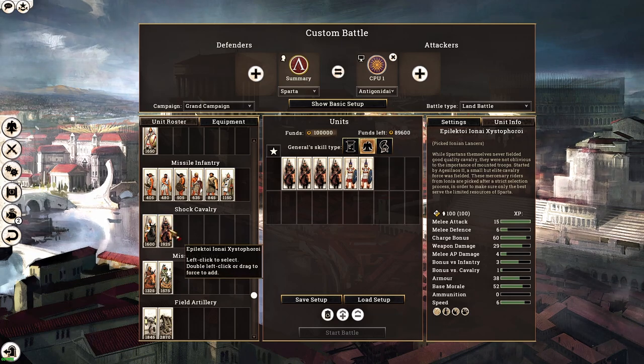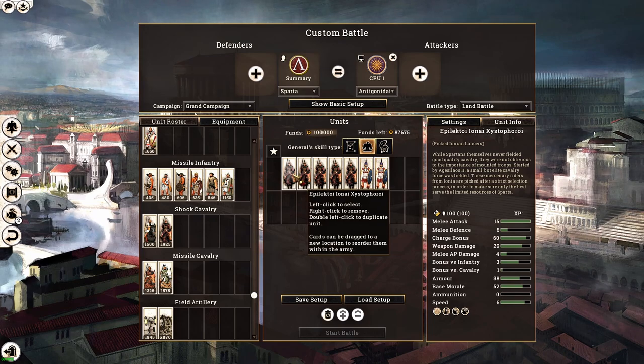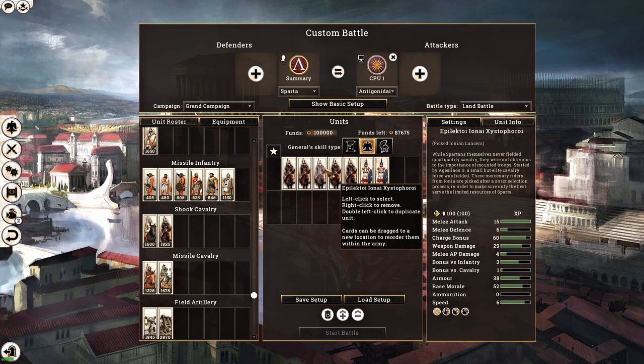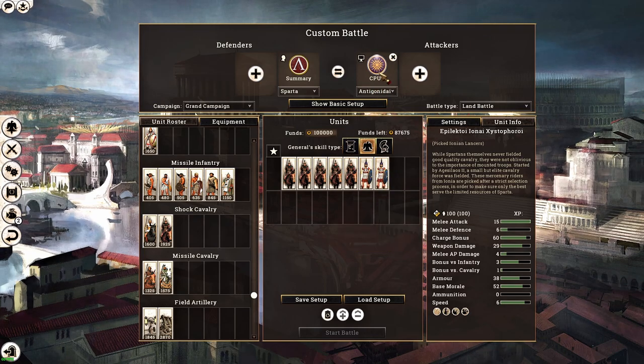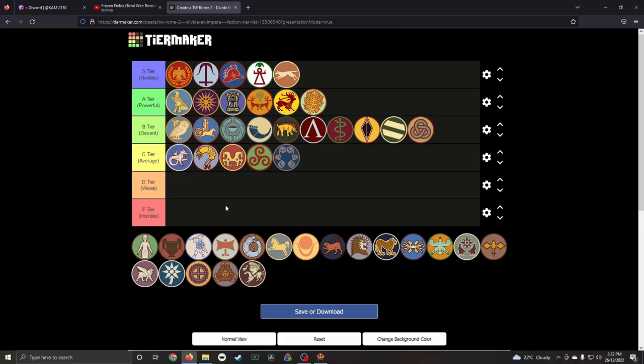Spartans also have Ionian Picked Lancers, which take three turns to recruit but correctly come from the fourth class population — not as good as cavalry of other factions, but much like Roman auxiliary cavalry they come from fourth class population. With Sparta you can have a core of Spartan pikemen or Spartan hoplitae in the center flanked by completely auxiliary troops, which is quite powerful.